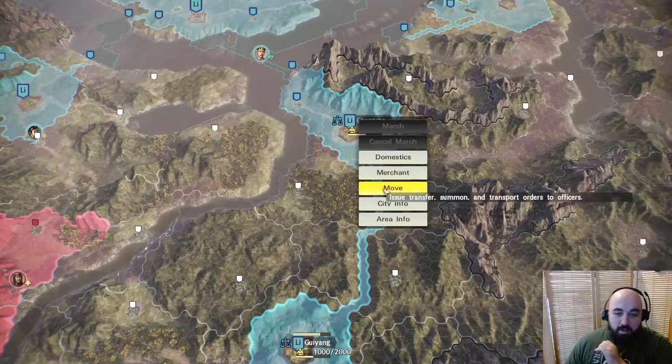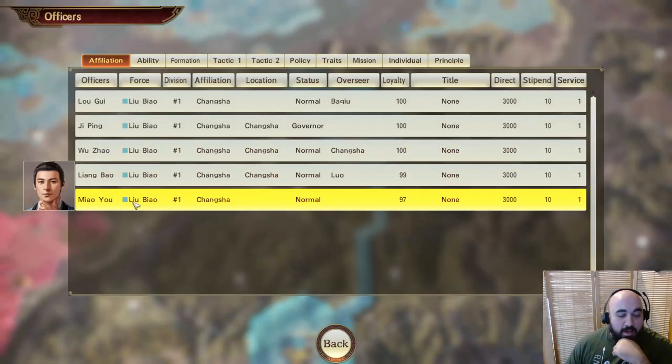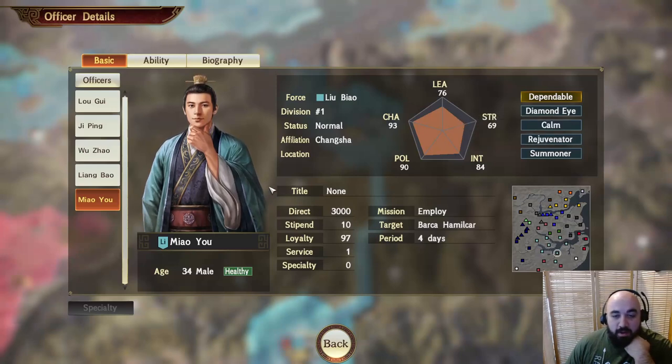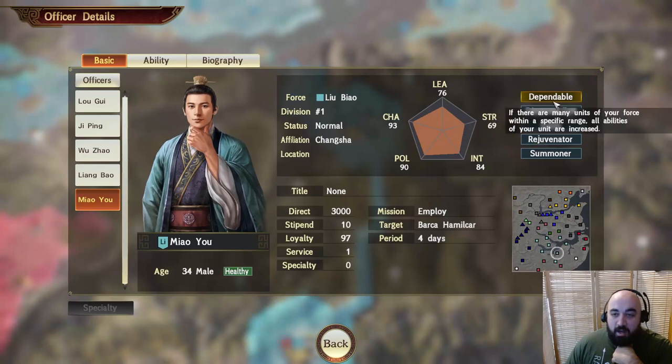Before passing the turn, I wanted to highlight an officer we picked up — one of our custom officers with pretty high charisma and politics. He notably has the Diamond Eye trait, which favors employ and search and reduces the number of days. He's going to be really good on that front. We might move him closer to the capital. For now he's trying to employ Hamilcar Barca, and we are searching the same city where Hamilcar Barca appears.